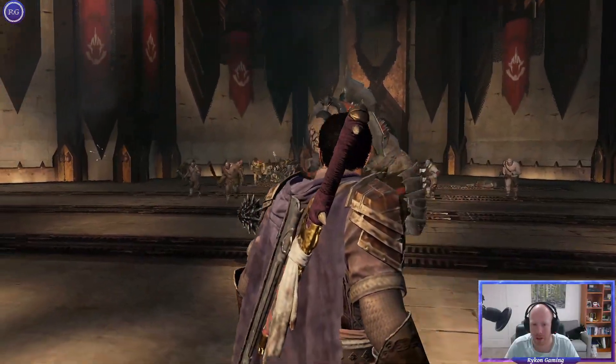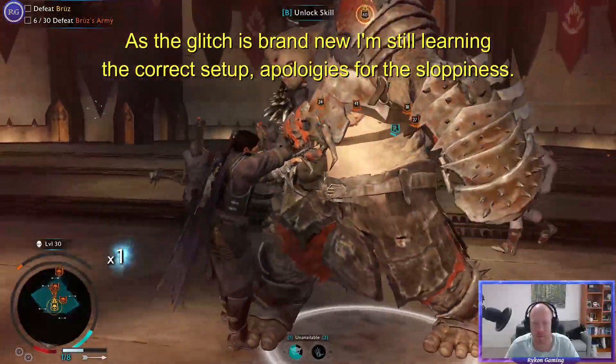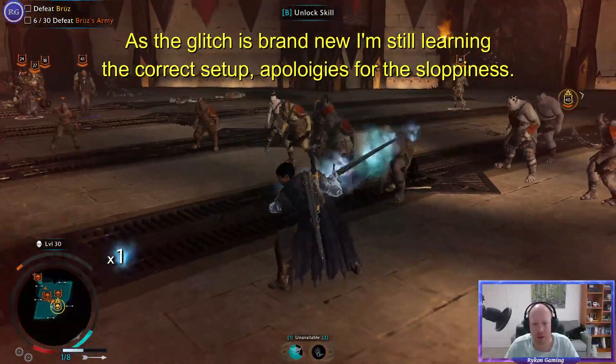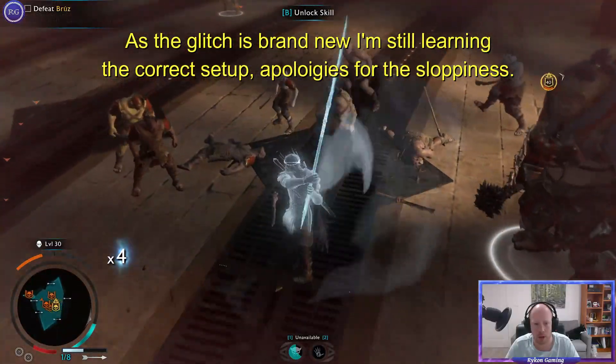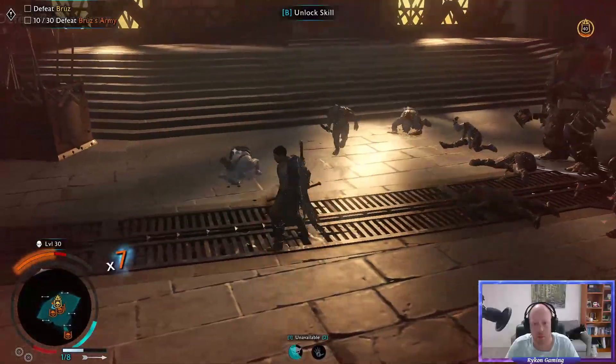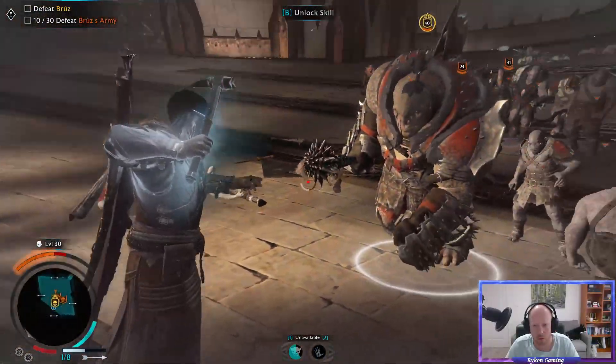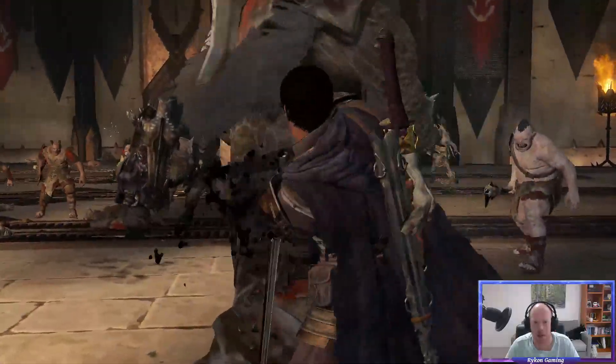So essentially... Bruiser's too close that time, that's fine. We'll just get ourselves some more Might. There we go. Let's bring him around, try this again. One, two, three, four, five — that should be about it. And there we go.